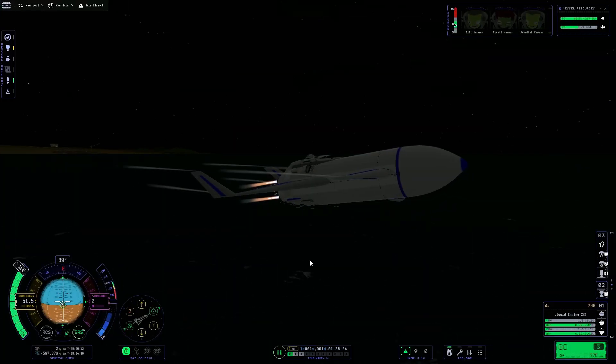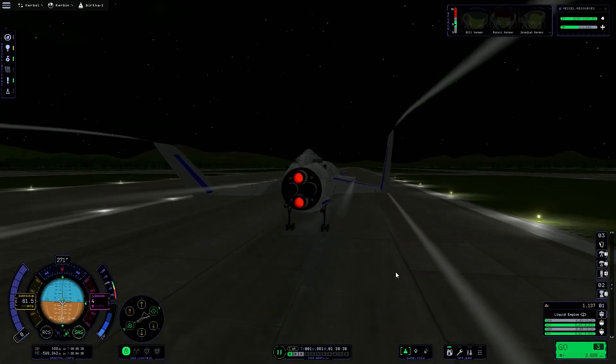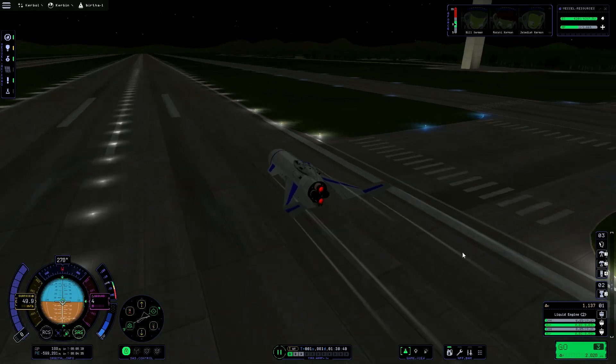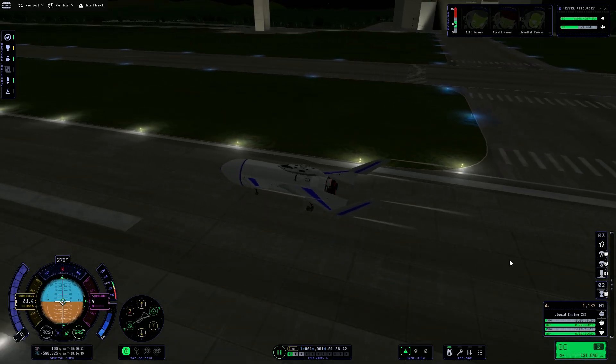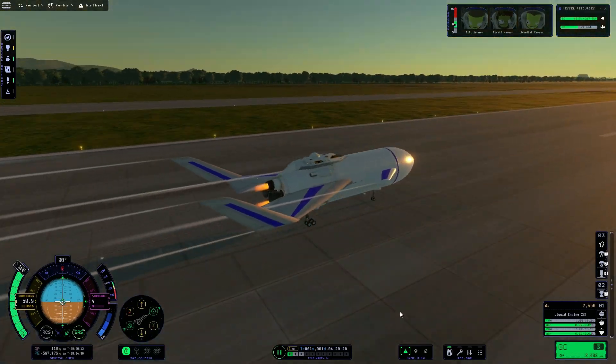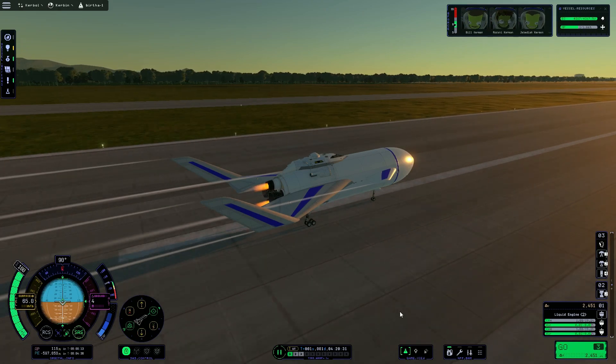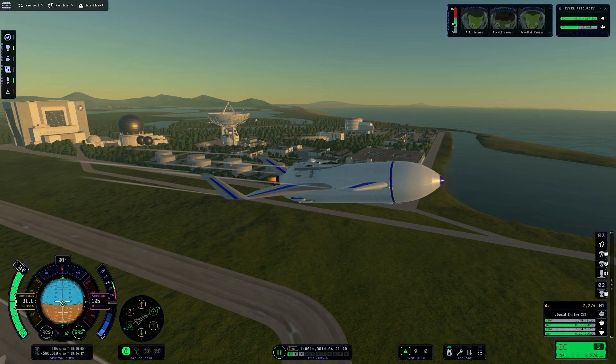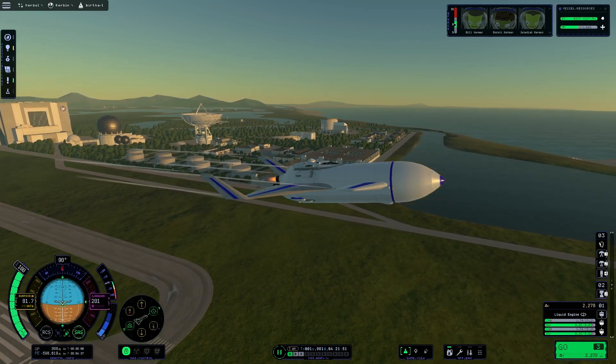Now that I know it can land in the water, which is awesome for recoverability, I had to find out if it can also take off from the water — and it can. At this point the prototype is really close to just ready for a space mission. This is actually supposed to be a spaceship after all, but the one thing I haven't tested yet is the escape pod, and yes, this should have a functioning escape pod on it.